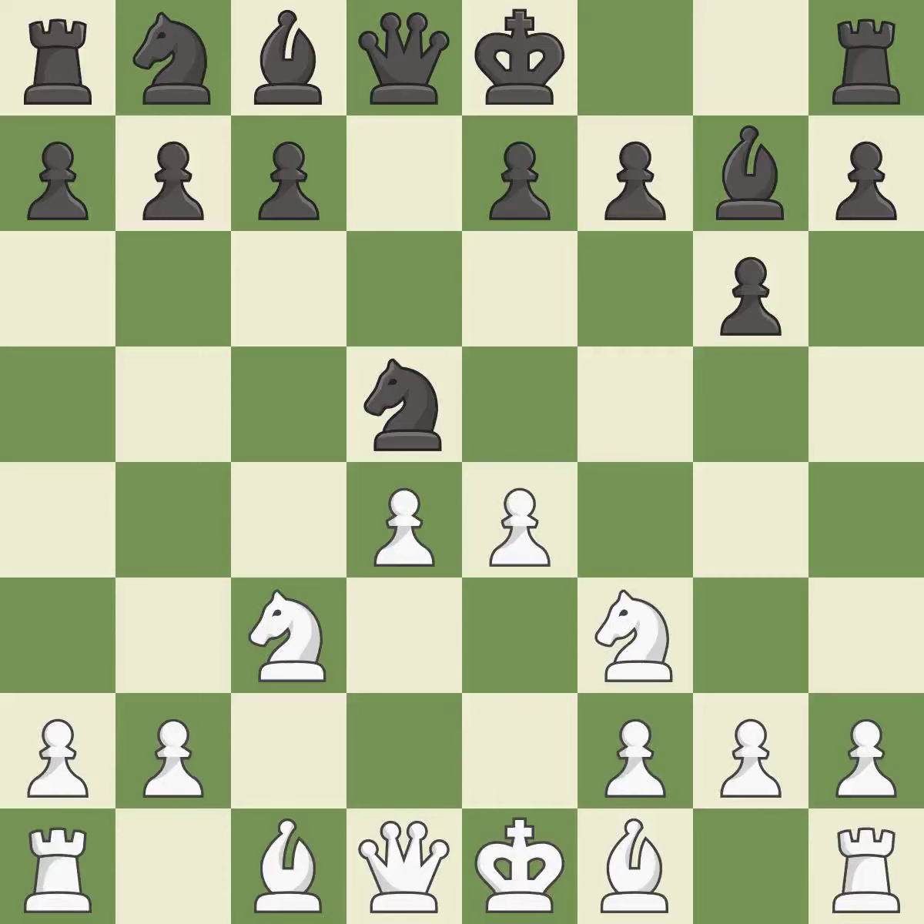A pawn kicks the opposing knight, forcing it to move or risk being captured. This keeps the material balance in check with good commerce. C5 takes space in the center and attacks the D4 pawn. If white captures the C5 pawn, then black can reply with Bxc3+, winning the exchange.